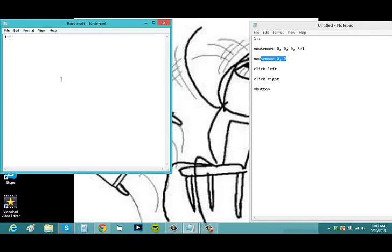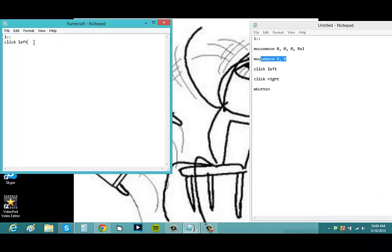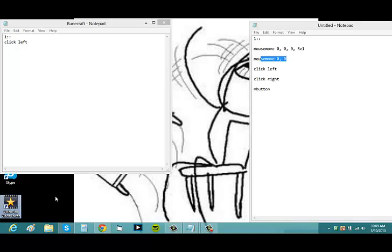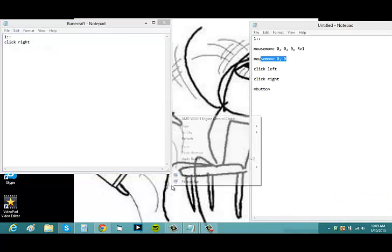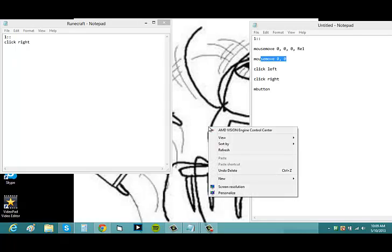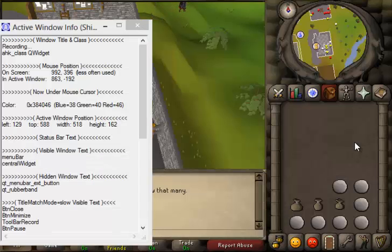The Click Left and Click Right functions are pretty self-explanatory. You simply type 'Click Left' or 'Click Right', save, reload the script, and now pressing the key performs that click. You can hear my mouse clicking when I press the one key.